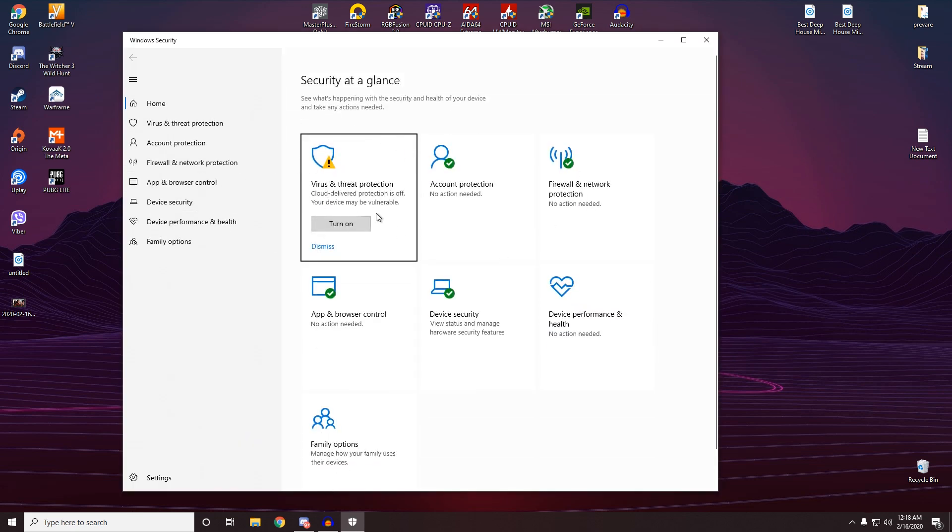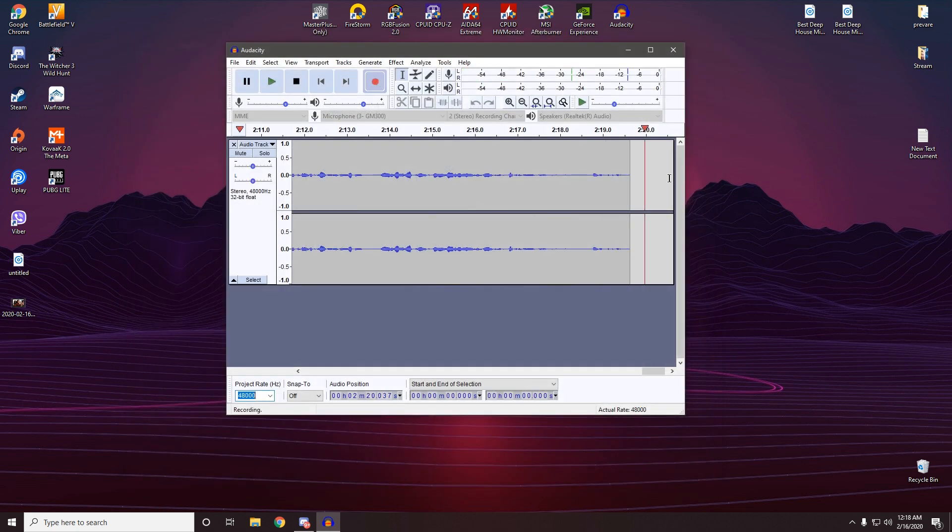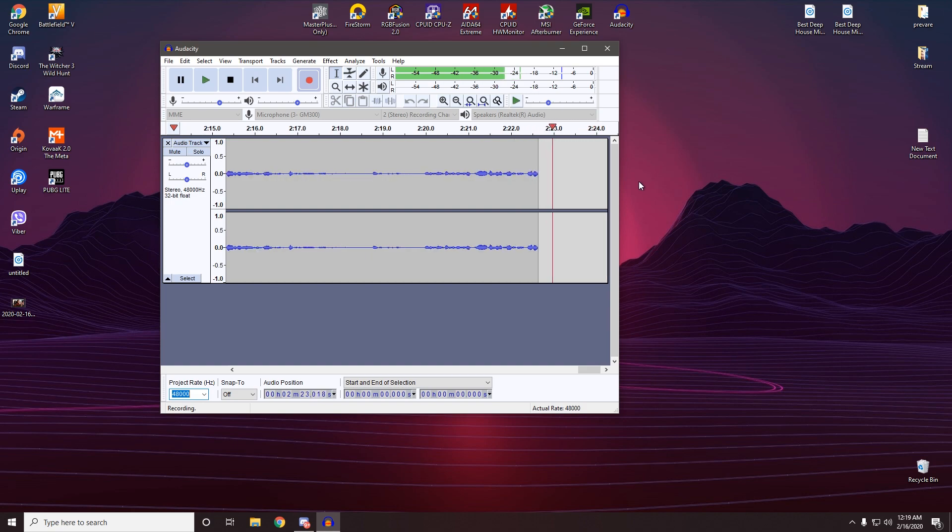Also, I forgot — go to Windows Security and Virus & Threat Protection and turn it off. Unless you're clicking on suspicious links or downloading shady stuff, you don't need Windows Defender or any antivirus. The reason for this is there's a service called Anti-Malware Service Executable that works with this setting, and it turns on while you're in-game and taxes your CPU and GPU. So turn off that stupid thing.